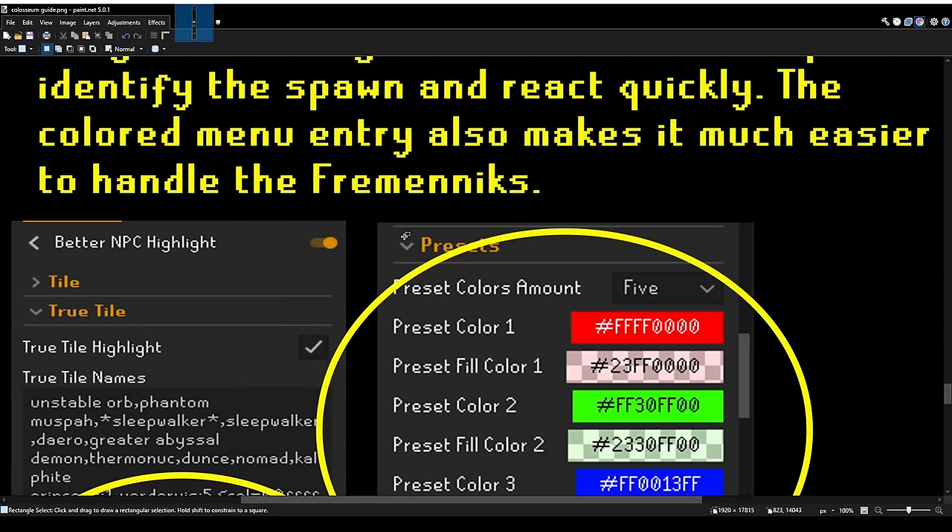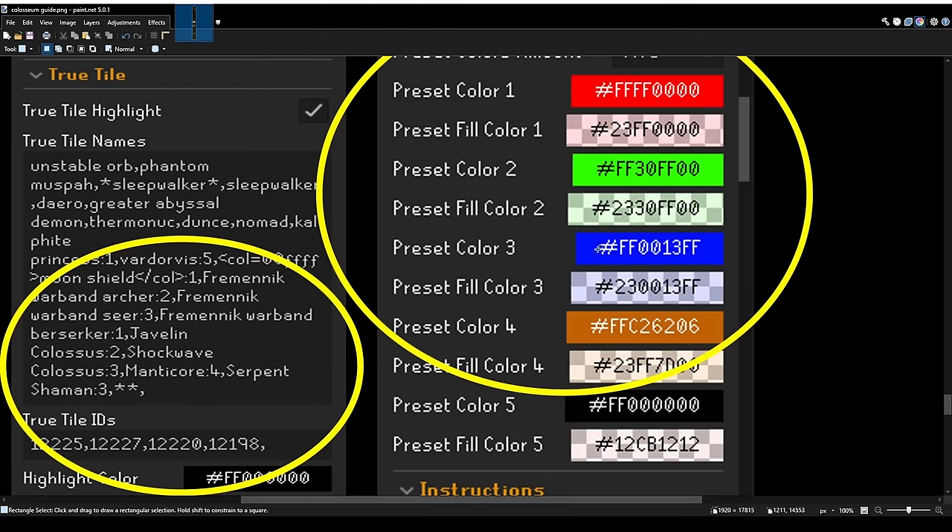I use Better NPC Highlight to highlight the NPCs. I use Presets to color basically every NPC — the Fremenics, the Mages, the Rangers, and the Manticores — with their respective attack style color. This is very helpful to immediately read the wave setup and react accordingly. In the Inferno, you'll generally always be throwing an Ice Barrage and going back behind the North Pillar, but in the Colosseum you need to react immediately to set up an off-tick or make a pillar run without losing any time.